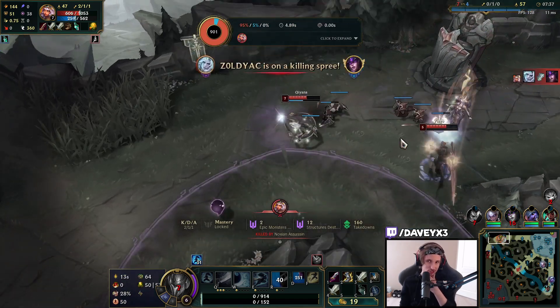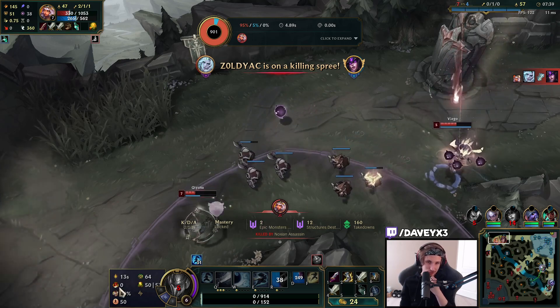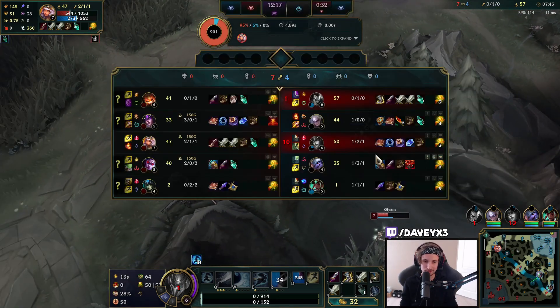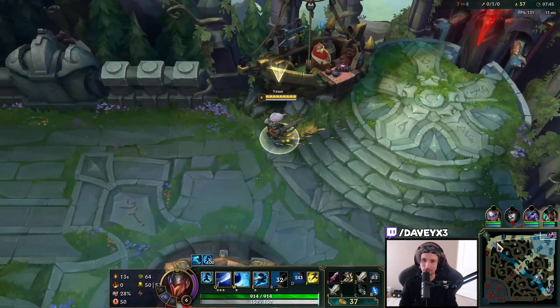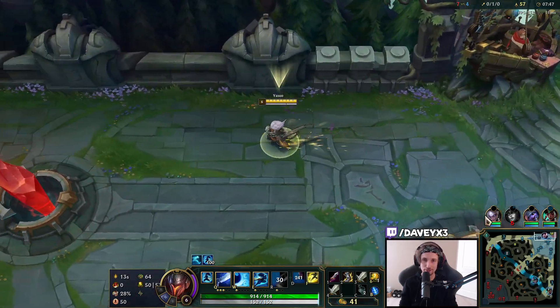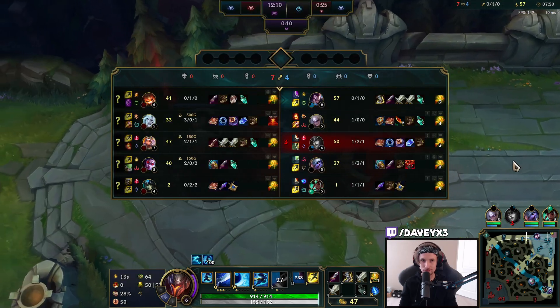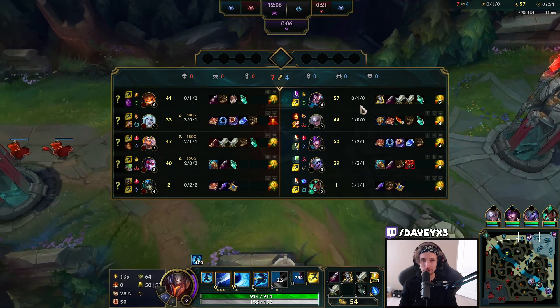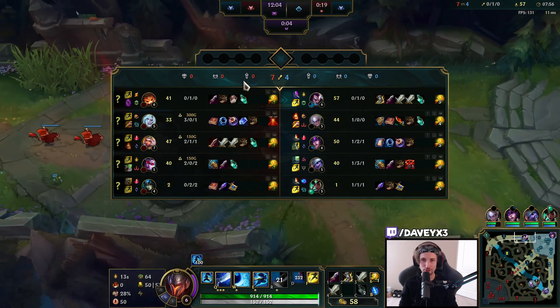I literally had my Flash coming up and I could have used it when the Kaiana ultimate came in, but I was hoping I could walk out without having to use it. Unfortunately it's going to be a pretty hard game it seems, but I think we're going to be fine. It seems like Viego, Kaiana, and the others are all pretty fed right now.